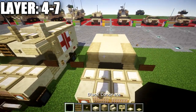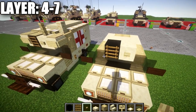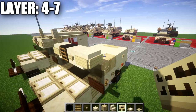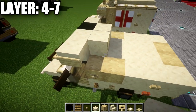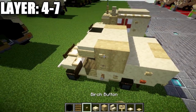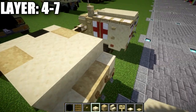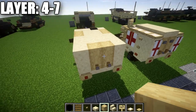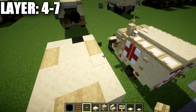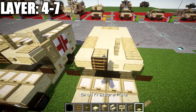For layers four through seven, place a black concrete block on the light gray stained glass block and a smooth sandstone block next to it. Coming off the black concrete block, place a ladder, and coming off the smooth sandstone block, place a birch wood button. Place an upside-down sandstone stair to both sides, then wrap birch wood signs around those stairs. Place a row of two smooth sandstone blocks in the middle, a birch wood block, then repeat — a birch wood block to both sides, a row of two smooth sandstone across the middle, and a birch wood button on both sides of the first birch wood piece.